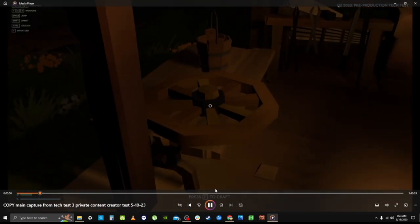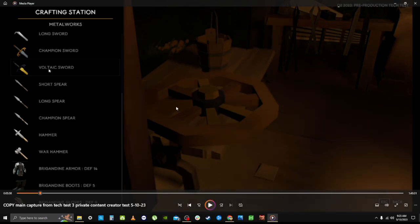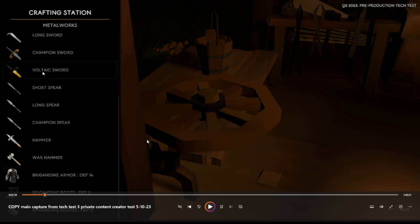Going into the Metalworks crafting station, you can see right off the bat that there's a higher tier of armor available — Brigandine armor — plus more powerful weapon options: spears, hammers, war hammers, swords, and this interesting item called the Voltaic sword.